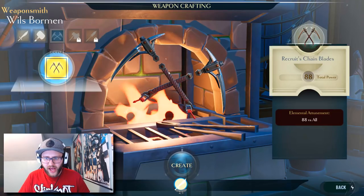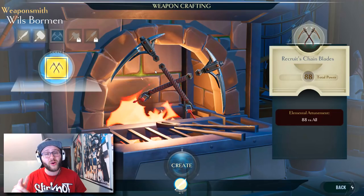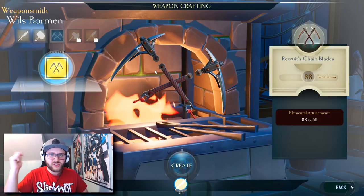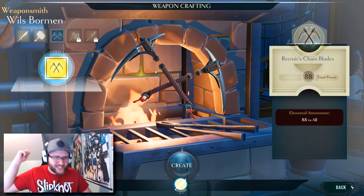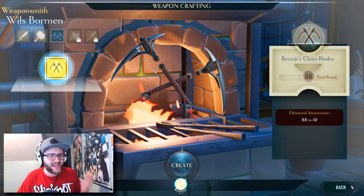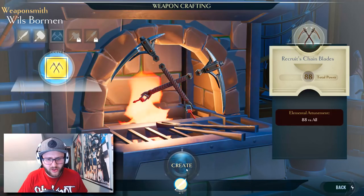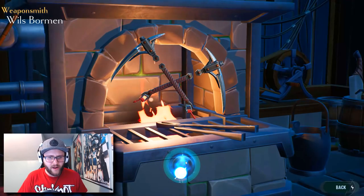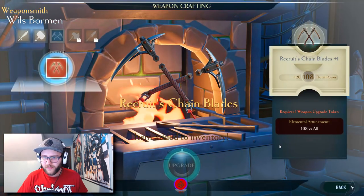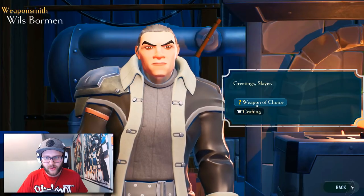Now, these chain blades look pretty cool — they look like scythes on chains, sort of like if you guys ever played Samurai Warriors. The ninja — I think his name was Hanzo in that — he had a double scythe chain and it was really, really badass. You could spin it around and do all sorts of cool stuff. But I'm going to start with this anyway — it's the very beginning of the game. If we make a mistake and we like something better, we'll just sort it out later. So we're going to create this here — forge our chain blades.